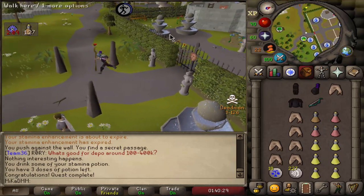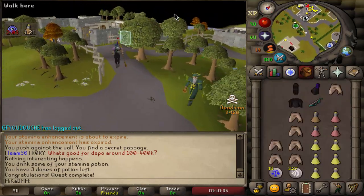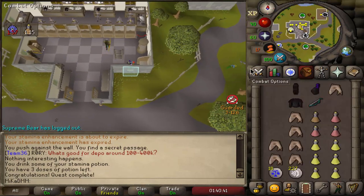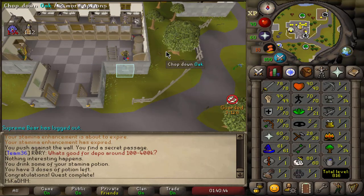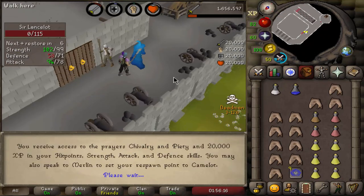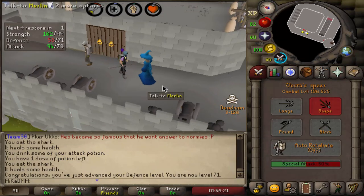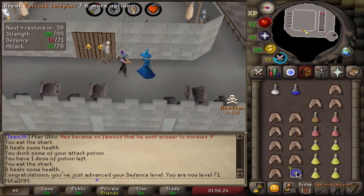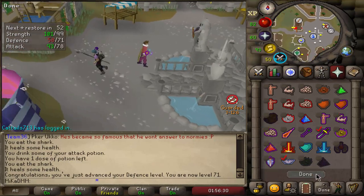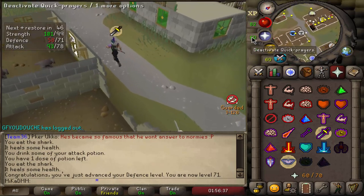We're now going to go and unlock piety, and I'll just do it with the Vesta spear because why not. Looking at everything, we're doing really well. After this we go hard on slayer, try to get 85 slayer, get some whips, get 99 attack - it's gonna be really really good from here. There it is, should be the last one. Boom - piety, 71 defense. That's what we like to see. Let's go and do some slayer. We can now flick piety - that sounds nice.